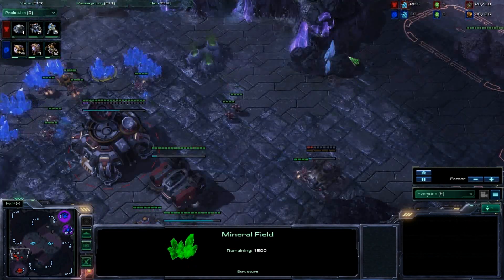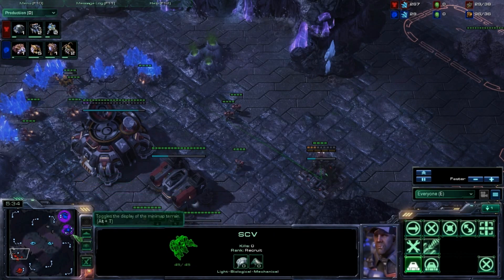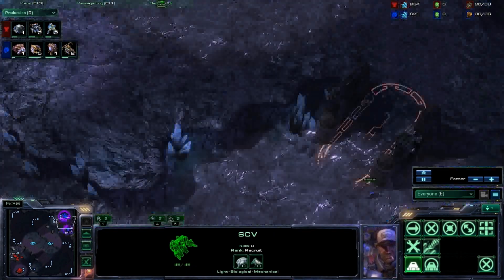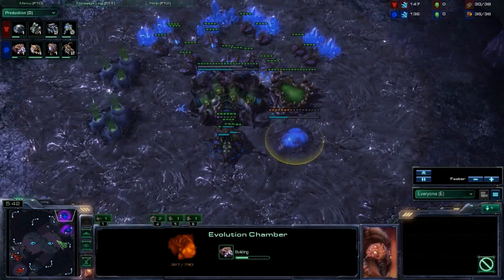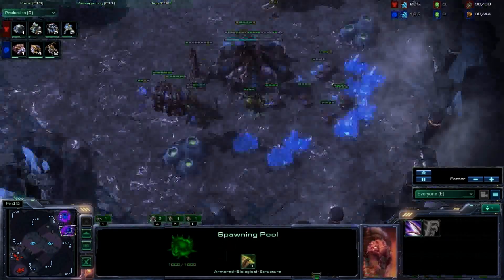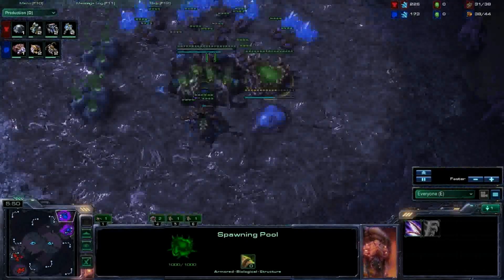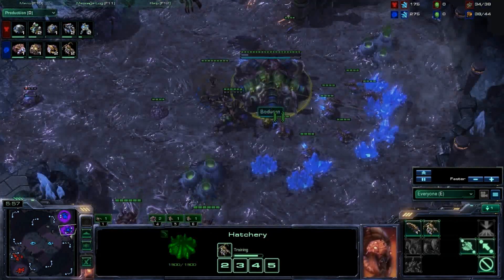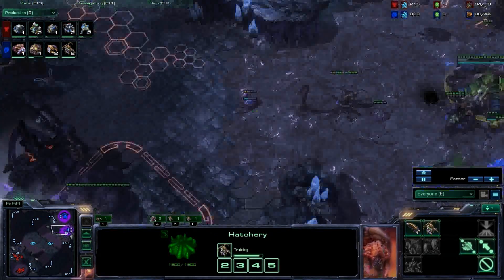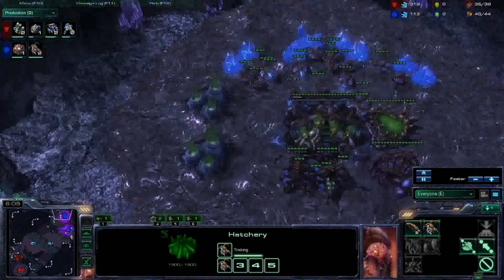I'm going to put up a forward bunker and attempt to wall this off. He's not looking heavily aggressive yet, but we will see. He's getting down an Evo Chamber with a spine pool — he has no gas yet. This is a weird part of his build; he probably should have delayed this a little bit. A heavy amount of Queens — that's pretty common. You usually get about four Queens these days, and then you just drone.